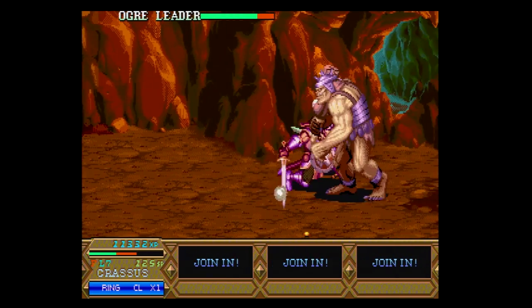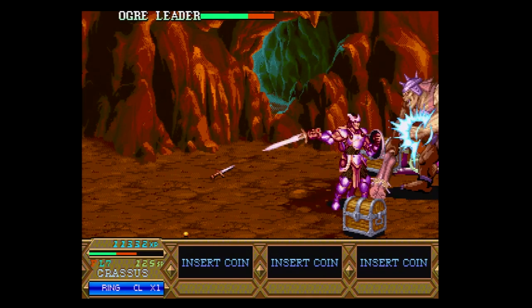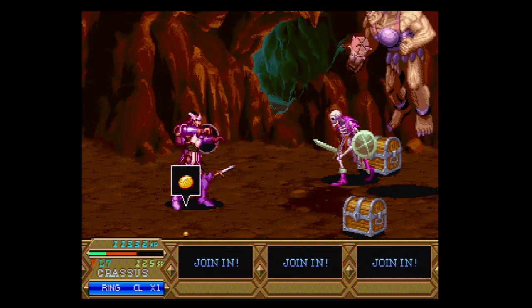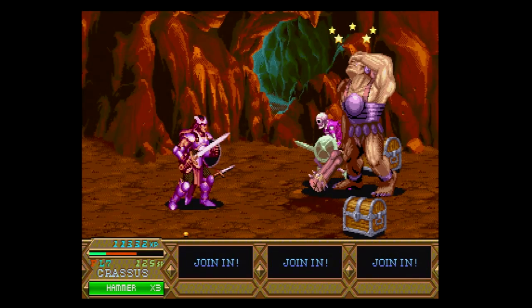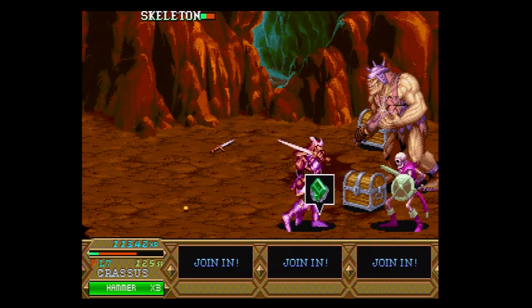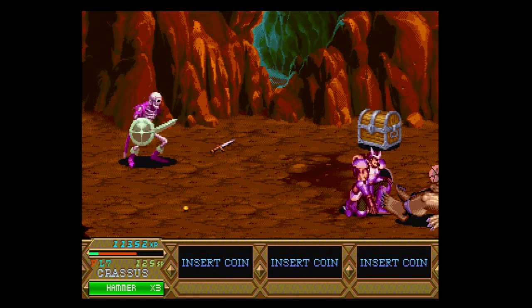Classic enemies from the D&D universe are featured pretty much everywhere. Even boss characters are made up of classic D&D enemies, such as the troll, which can only be killed by burning it — which I thought was really cool. You get dragons and all kinds of funky fantasy creatures.